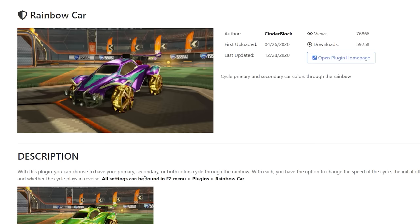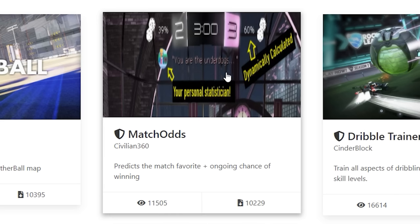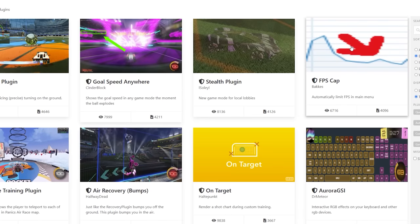Well, I can't do the rainbow car because I'm using the DaBaby car. But you could. First person? Match odds. I like that. Color changer for sure. Stealth, yeah, stealth's great. I don't think we need an FPS cap — our computers will be capping just fine.